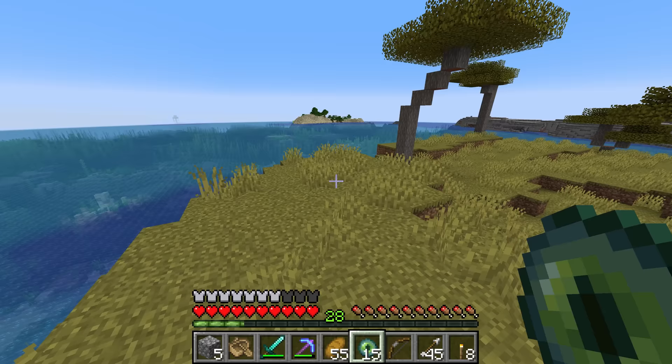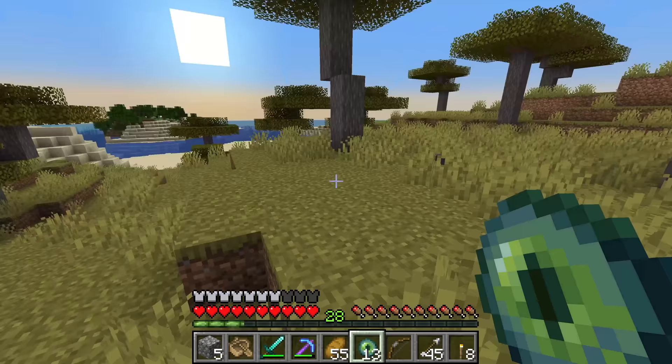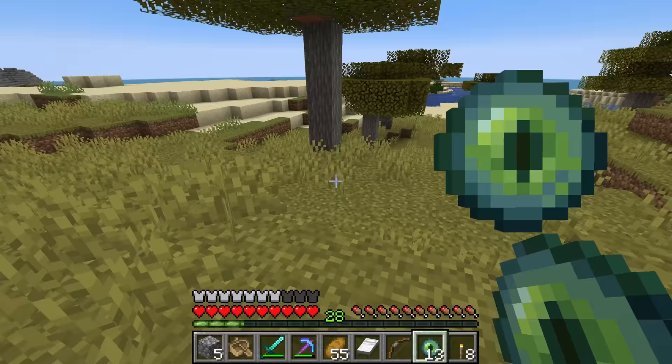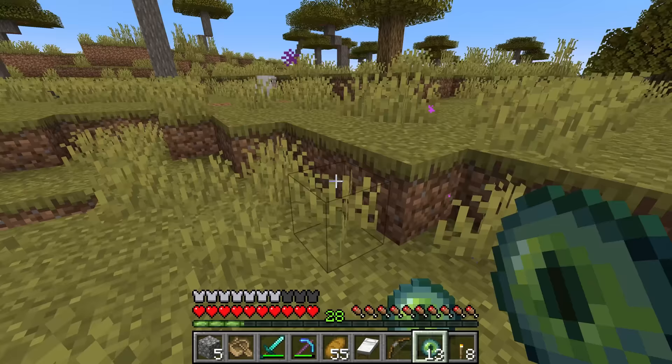We're now here on the island and I'm going to throw an eye of ender and see which direction it goes — it actually went this direction which is a good sign. We'll go over this way a bit and throw it again, and it seems like the eye of ender actually went downwards, which means it must be directly beneath us. If you're within 12 blocks of the chunk where the stronghold's main staircase is, the eye of ender will fly down.